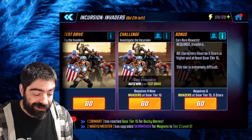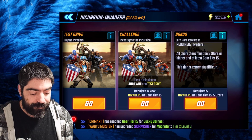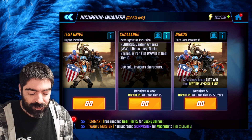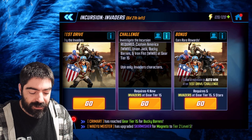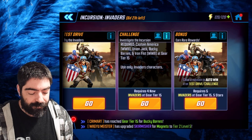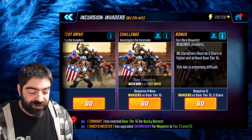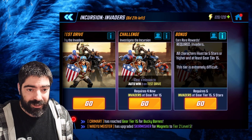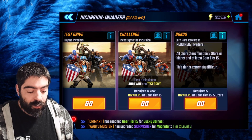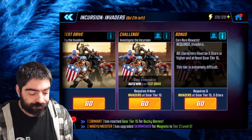To complete the Incursion, you need Invaders. For the bonus difficulty you require not only Invaders, but they all have to be at five yellow stars and Gear T15. The other difficulties don't need the five yellow star requirement, but the rewards are not going to be as good. The characters you need are Captain America World War 2, Union Jack, Bucky Barnes, Iron Fist World War 2, and you don't need Nick Fury. The bonus challenge is really important — with characters at Gear T15 and five yellow stars you'll complete it in easy mode, no difficulty at all.